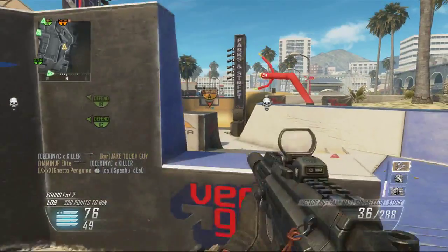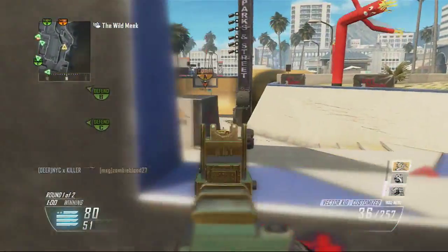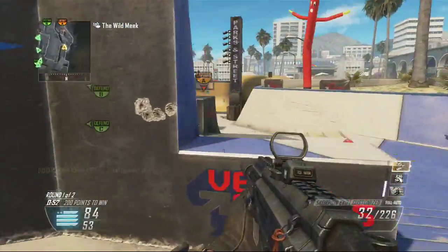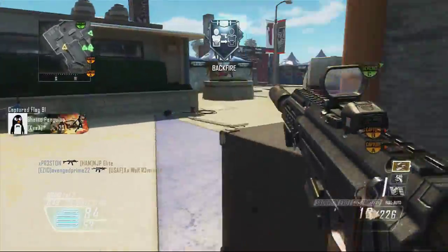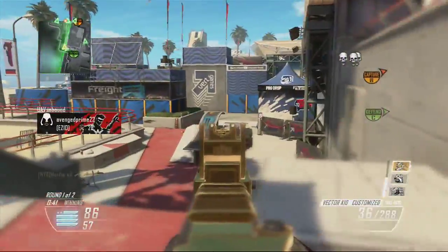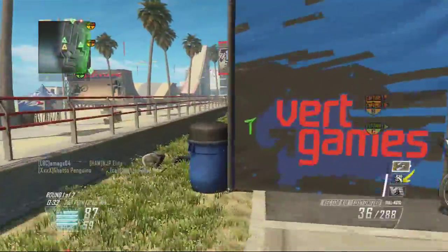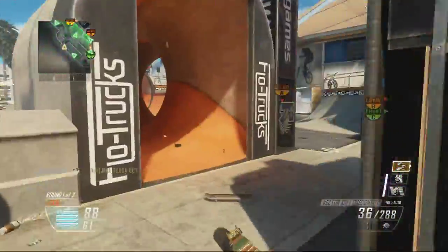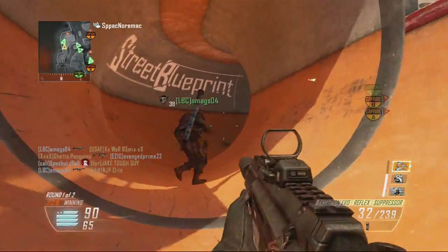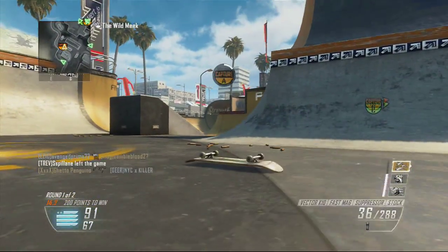The next gun I hope to use is the Scorpion EVO — you saw me pick it up off the ground and do some mad work with it, so that's the gun I'm trying to get a gameplay with next. I like to move around between guns, but no one's really been suggesting guns to me. I'm hoping you guys can tell me what guns to use. Using the same SMGs over and over — like the MSMC, the Vector, the PDW — is really boring. When I get a gameplay with a gun I record it and move on to the next one.